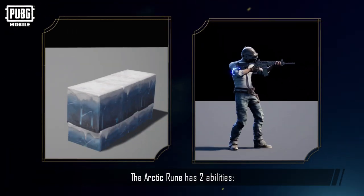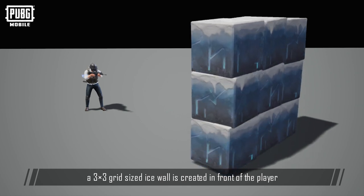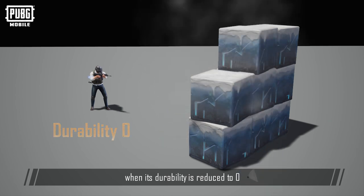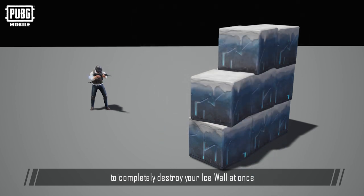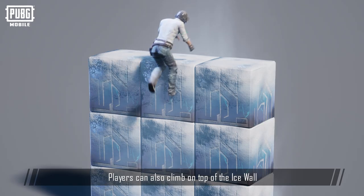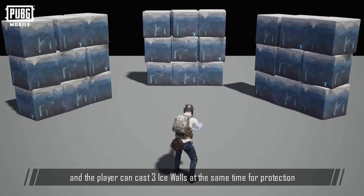Arctic Rune: The Arctic Rune has two abilities, Ice Wall and Freezing Ammo. It costs 10 crystals to use Ice Wall. When this ability is used, a 3x3 grid-sized Ice Wall is created in front of the player. The Ice Wall is made up of 9 blocks of Ice, and each block of Ice has its own durability. Each block of Ice disappears when its durability is reduced to 0, but their disappearance does not affect the status and position of the other blocks. This makes it difficult for enemies to completely destroy your Ice Wall at once. Any player standing on top of the ground where the Ice Wall is created will be lifted up into the air. Players can also climb on top of the Ice Wall, or use the Ice Wall to climb to even higher places. This skill has a cooldown of 10 seconds, and the player can cast 3 Ice Walls at a time for protection.